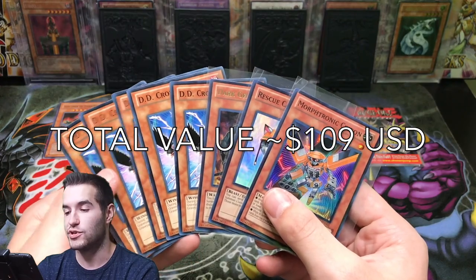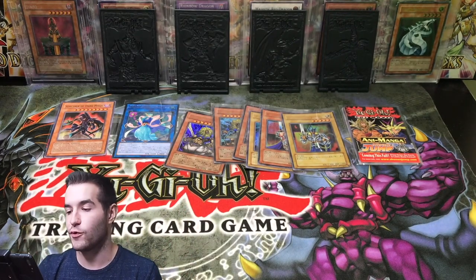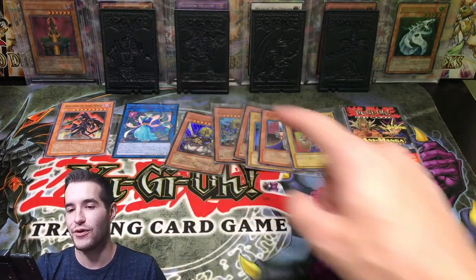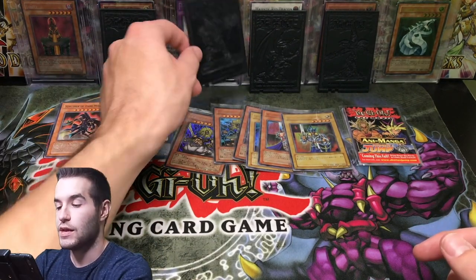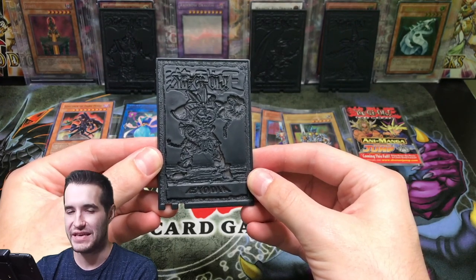Alright — can we pull the final pack Caius? A Fault Troll — so no Caius unfortunately, but he did pull six DD Crow and three foils: Morphotronic Celfon, the best super, Rescue Cat as the second best card behind Caius, and a Dark Ruffer — I think it's about 20 bucks. Definitely a nice opening — he did really well. Good job Josh. Thank you for buying those packs, I will send these out to you soon. And of course, don't forget the epic stuff you guys sent in. It's Zodiac — we'll see you guys later. Peace.